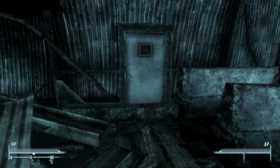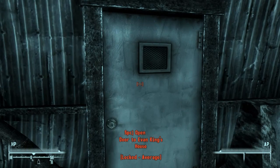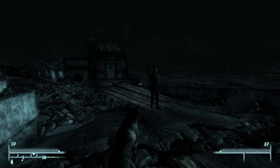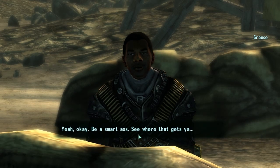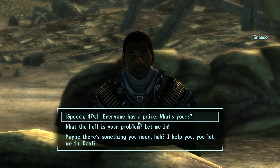Well, here's a problem. You need Lockpick 50 to get into Evan King's house for the Repair bobblehead, and I'm not quite there yet — so I'll be back. I don't have time to chit-chat with the help. Let me in already. Fortune favors the bold, I suppose. Everyone has a price — what's yours?